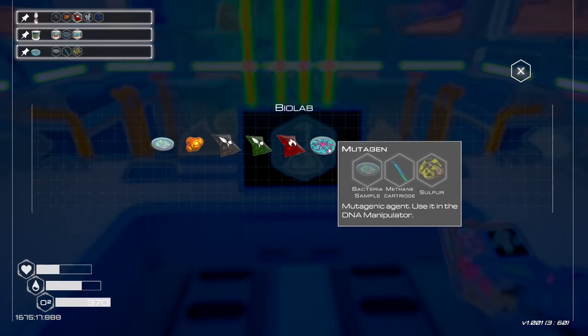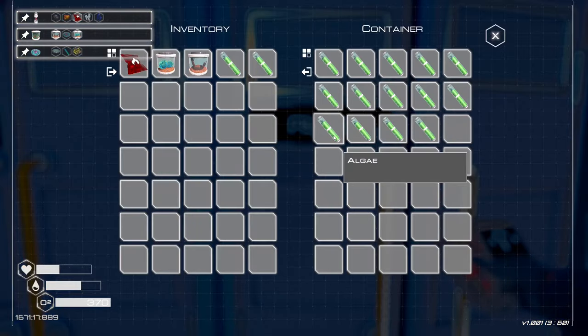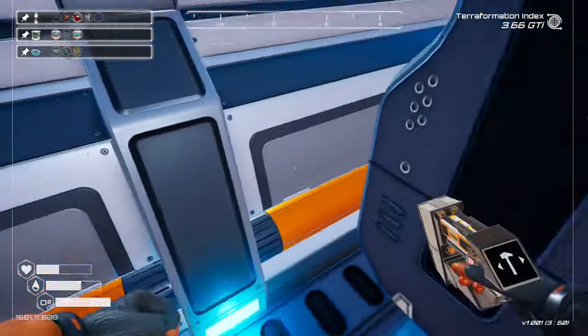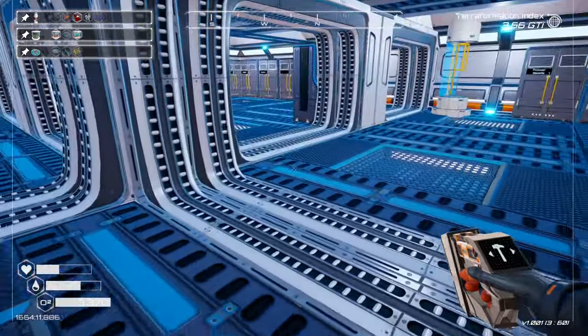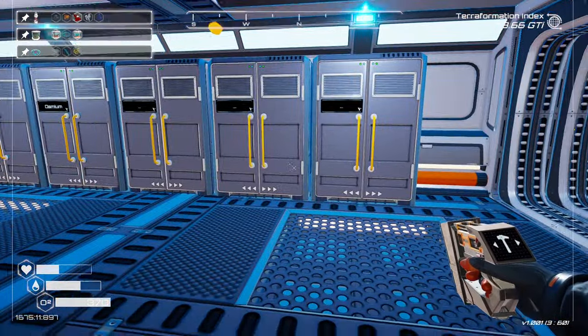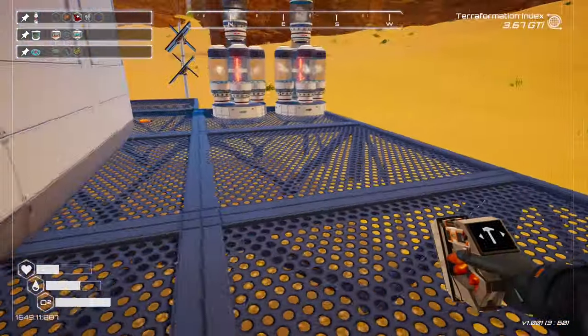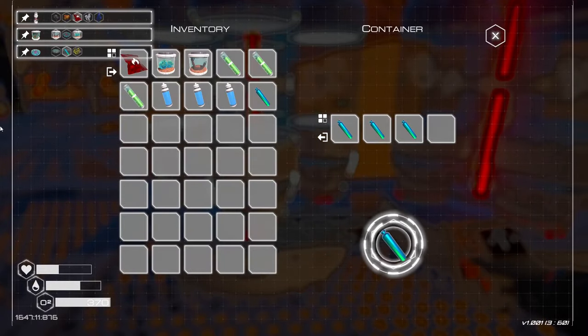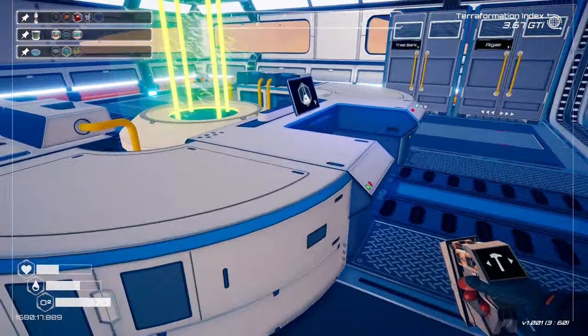Bacteria sample, methane, and some sulfur — that's easy enough. I'll have to build some more stuff in between the episodes. Now we just need some methane as well, which we've got plenty of. There we go, that's good. And then we could make our first tree.